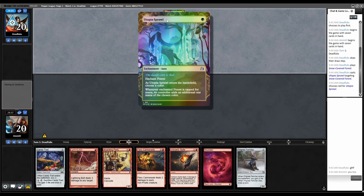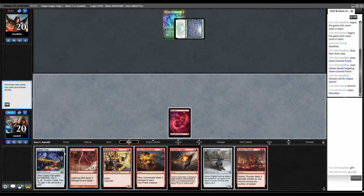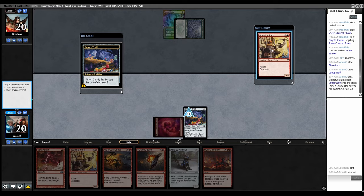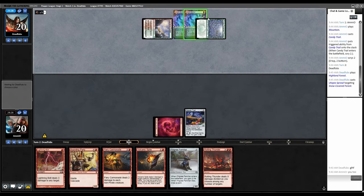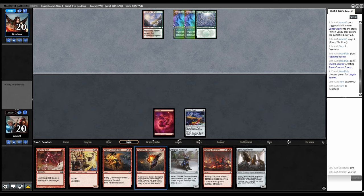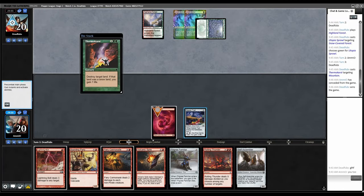Mountain, Candy Trail — anything that's not a land is going to the bottom. Tapped Highland Forest plays another Utopia Sprawl. We're getting outclassed really quickly. If we don't draw a second land we're basically just dead. No land in our top five cards, and now we're getting blown out by Stone Rains.